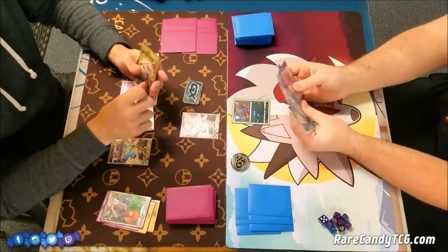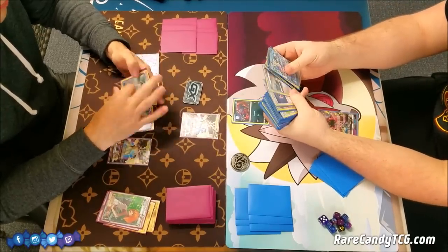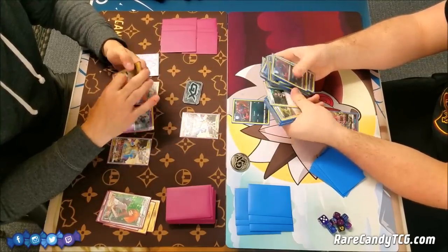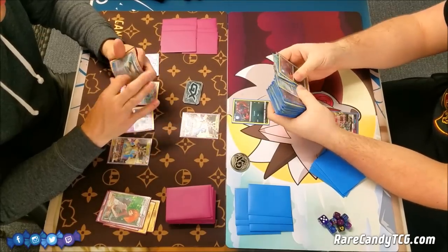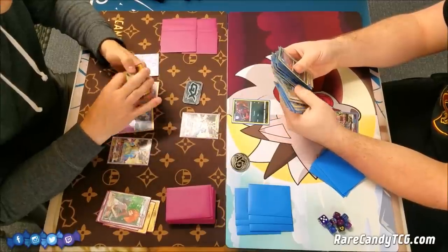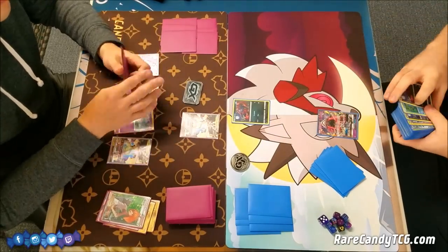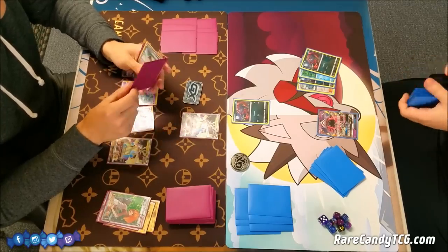I definitely want to get a few Inkays and then another Ultra Necrozma. Brandon has a Tapu Lele GX of his own, so no doubt he's going for that first turn Brigette to start getting set up as well. Zoroark GX — in case you're not familiar — has that Riotous Beating attack just for a Double Colorless Energy, doing 20 for every Pokemon you have in play. So he definitely wants to play that first turn Brigette to search out some Basic Pokemon to fuel Zoroark's attacks.